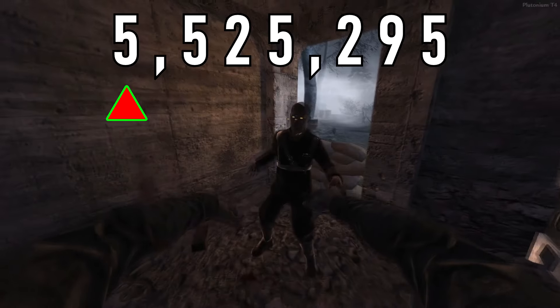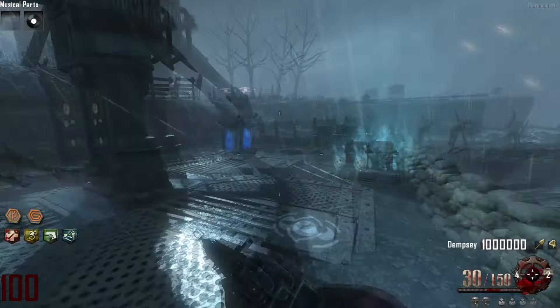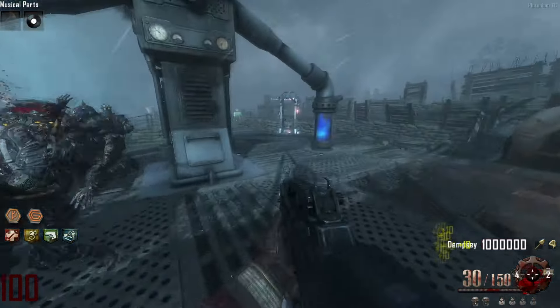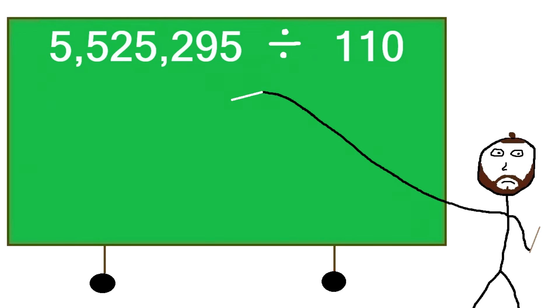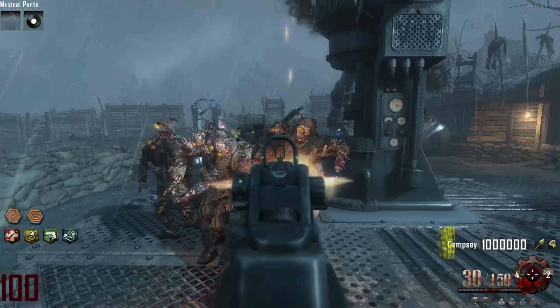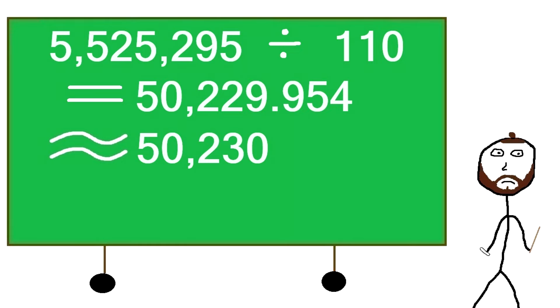A zombie at round 100 has health of 5,525,295. A single shot from the Type 25 deals 110 damage. Dividing the zombie's round 100 health by 110 gives us an answer of 50,229.954. Since you cannot fire 0.954 of a shot, we round this number up to 50,230.